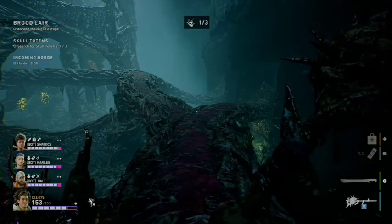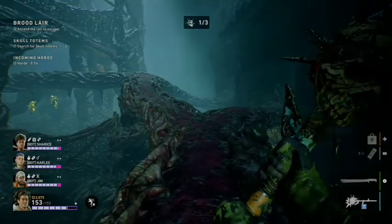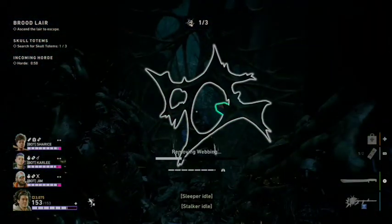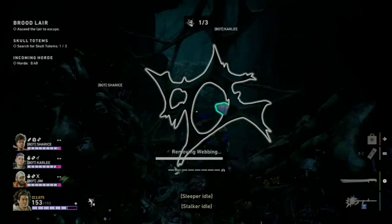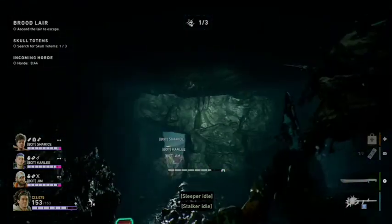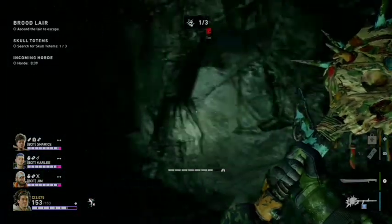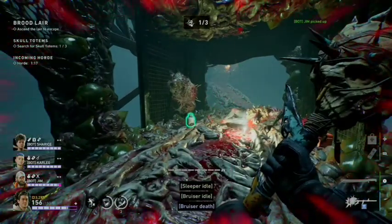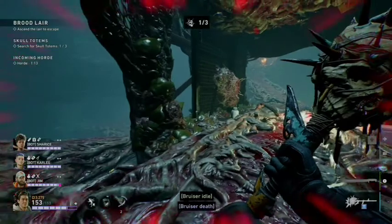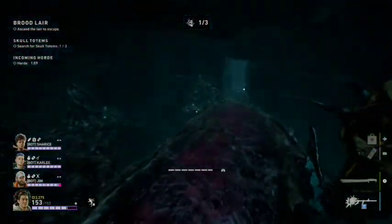After entering the mines, you're going to come to this point in the map. You're going to come around and enter on the right. Our second potential totem location for totem number one is right here. Our last potential for totem number one is once you reach the middle section — instead of going up, you're going to come down and come to the right.